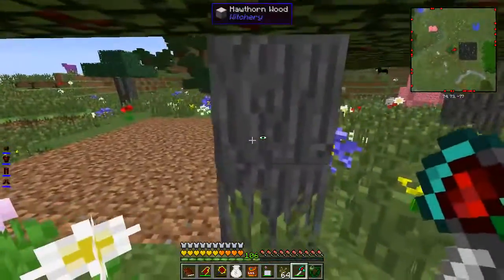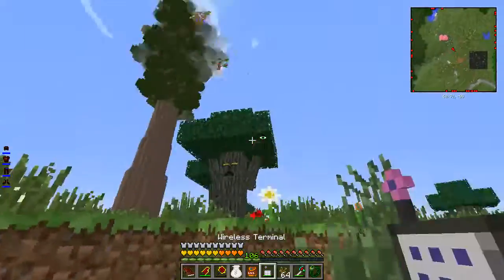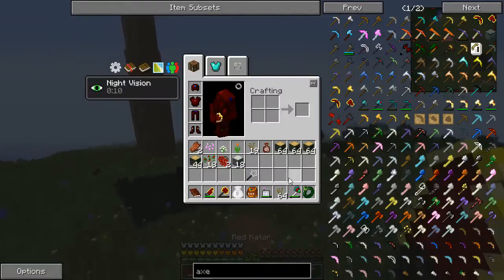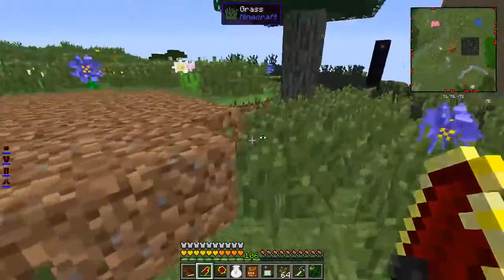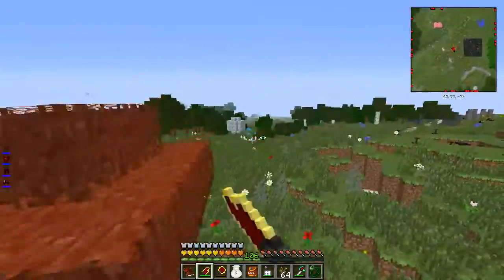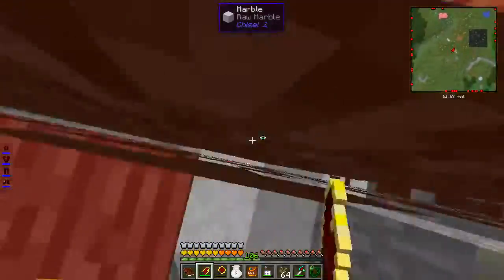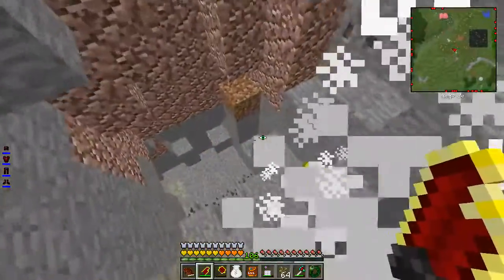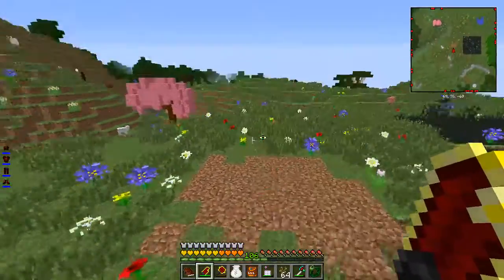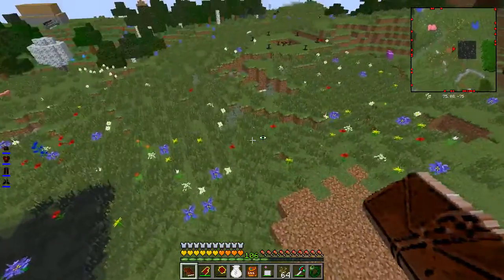This guy spawned and they started attacking me. I have a stack - I only have 18. Did I miss some? So yeah, I was doing this and that was it. How come I just dropped my rowan sapling? That's interesting.